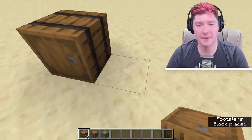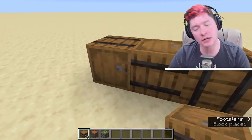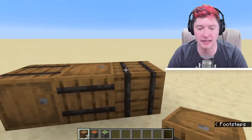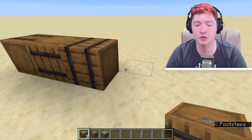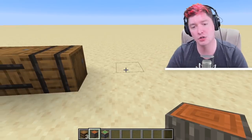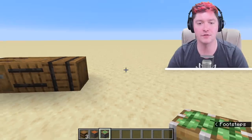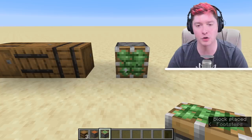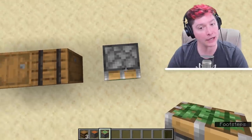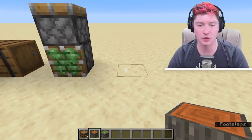This is what the barrel looks like when you place it down. It places down the same way that pistons place down in the game, which is unlike how logs are placed down. Basically, the way that you are facing, it will try to determine the way that it should face — just like pistons, where if you stand far back and place down a piston it'll face towards you, or if you're pointing down it'll do that.